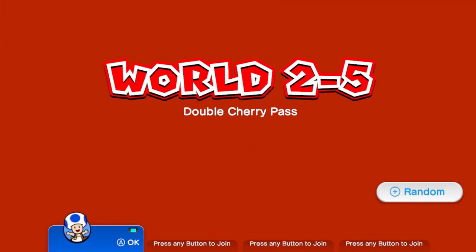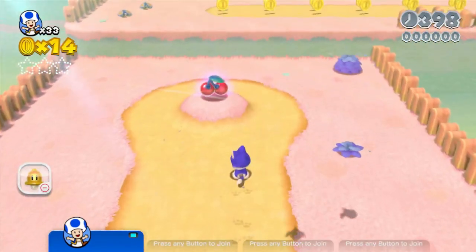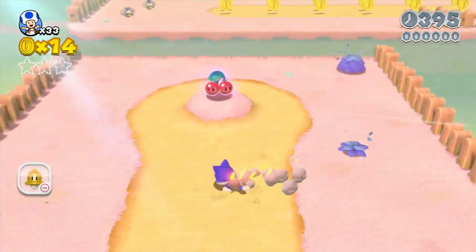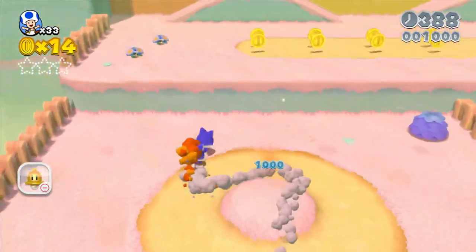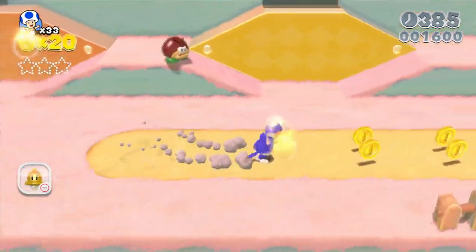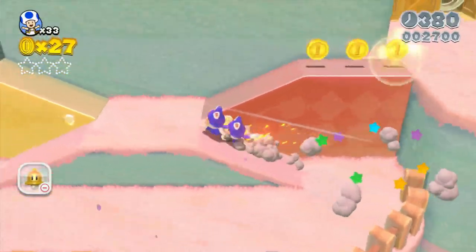There is one reason I am selecting Toad for this level — Double Cherry Pass. These are the cherries. When you get the cherries, you get cloned. Listen to what Toad says when he collects the cherries — it's kind of cute when Toad says 'multiply' every time.